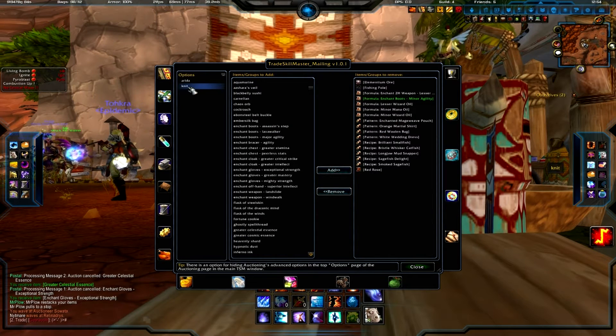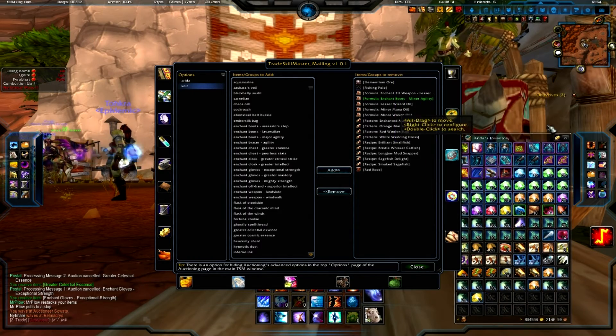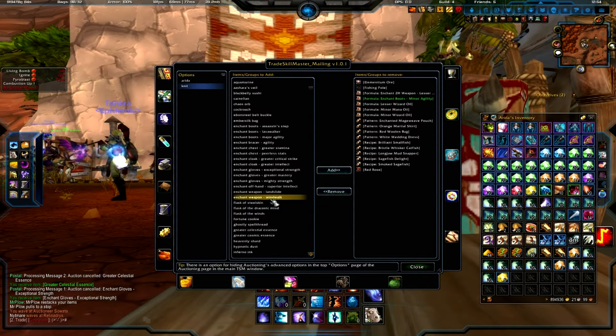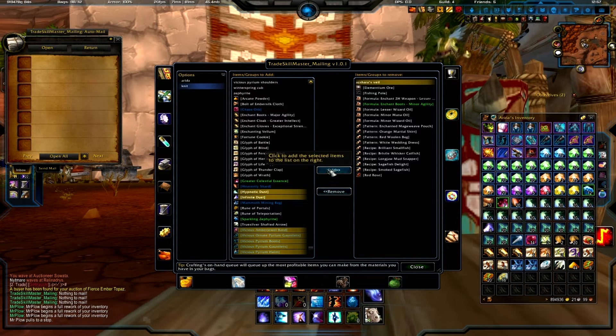...what types of items you want to mail to that toon, which is all the stuff that's in your bags. So I'll come in here and select a few things I want to mail off to my alt. I'm going to select Hypnotic Dust, Infinite Dust, I want to get rid of these Vicious items and send them over to my alt to store away.